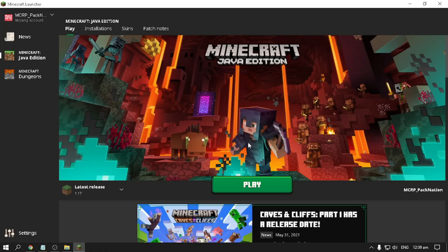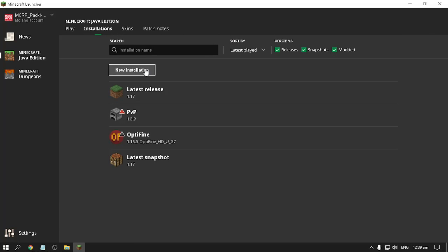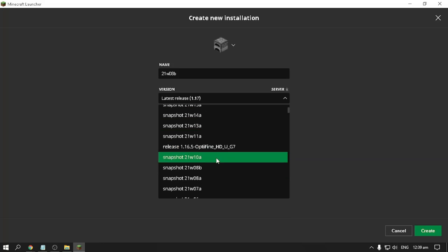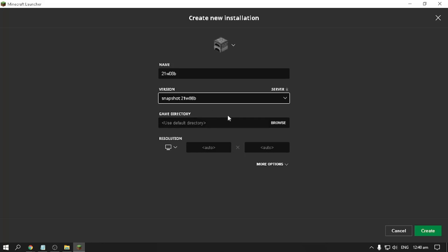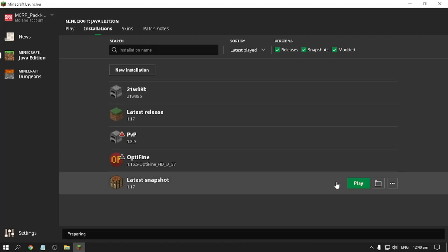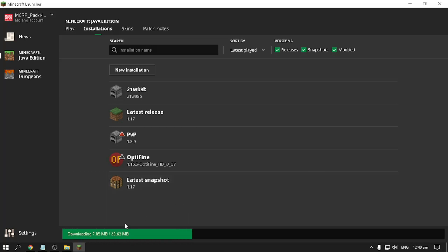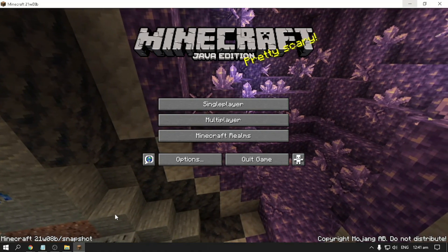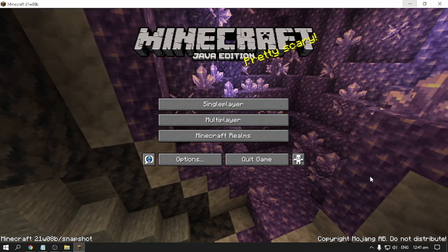The first thing you need to do is run that specific version of Minecraft. Go ahead, run your game, click Installations, click New Installation, and you're going to name it 21w08b. That is the snapshot version of 1.17 that has OptiFine available. Select snapshot 21w08b, leave everything else to default, hit Create, then hit Play. It's going to download all the resources. After it has loaded, you can see it runs as 21w08b snapshot. Then just quit the game.